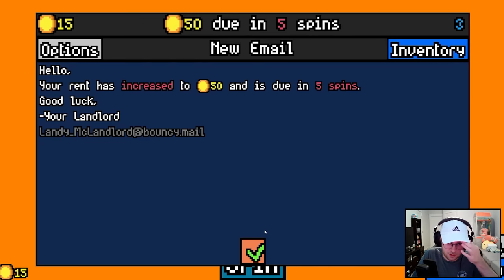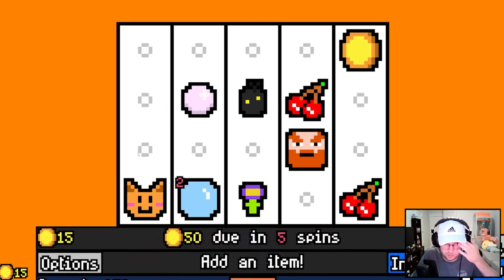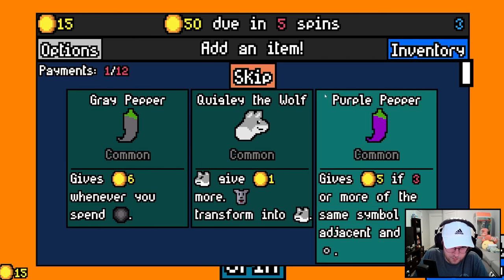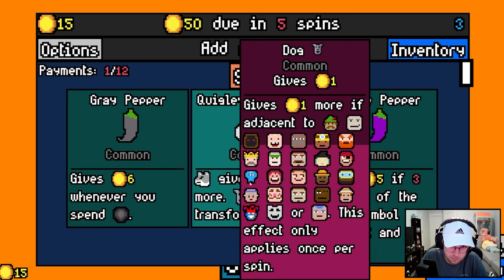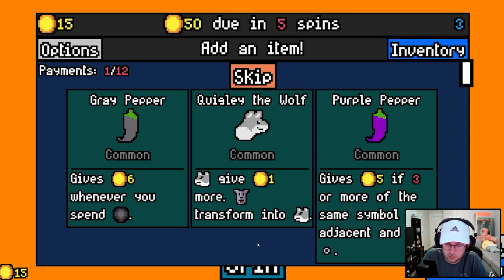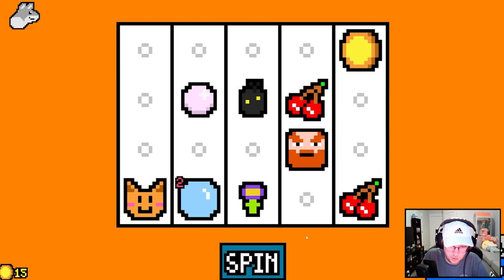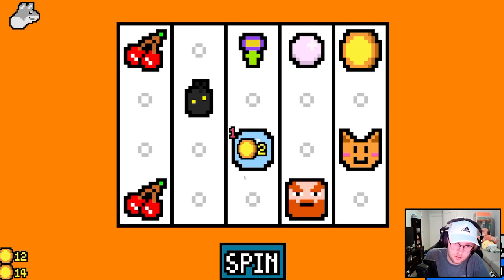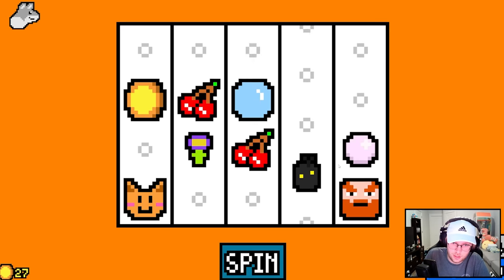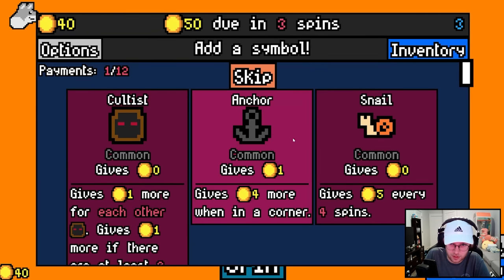Rinse Dew? I got you. I'm not even hurting for cash. Void Fruit seems crazy here — gives six whenever you spend a removal token. Wolf gives one. Dog transforms to wolf. Give us five of three more of the same symbol adjacent and not empty? We'll go dog, maybe? The void's looking strong. The presence seems fine here. I think stuff that automatically destroys themselves is pretty good for us.